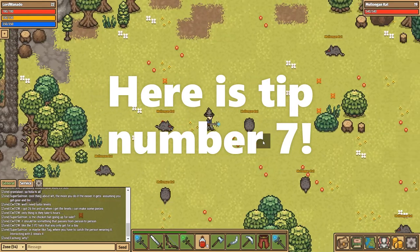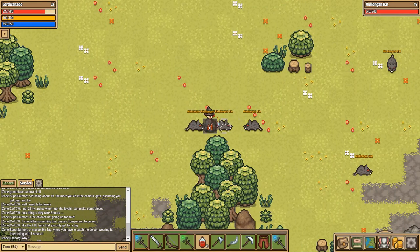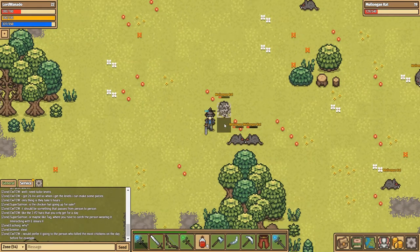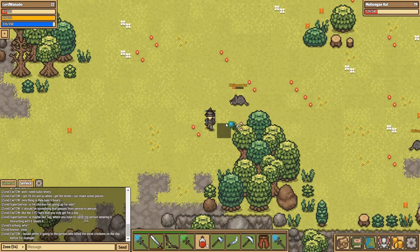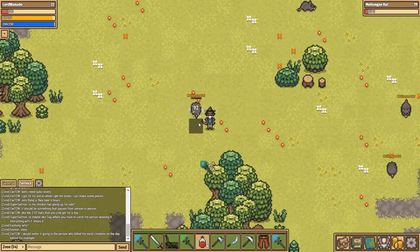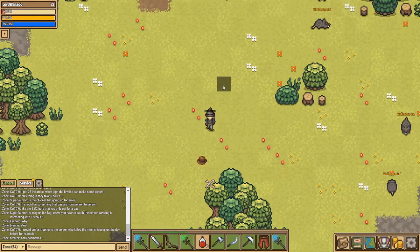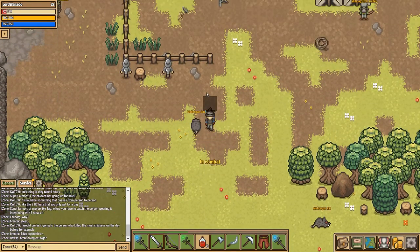Tip number seven is that you have area-effect weapons, and you should use them to your advantage. If you group your enemies together and attack them, you can do a lot of damage to multiple targets at once. You should keep an eye on your health bar because you'll take more damage than fighting one-by-one, but if you're smart you can clear enemies quickly, gain lots of XP fast, and progress through the game.